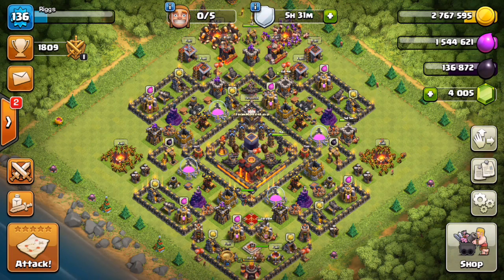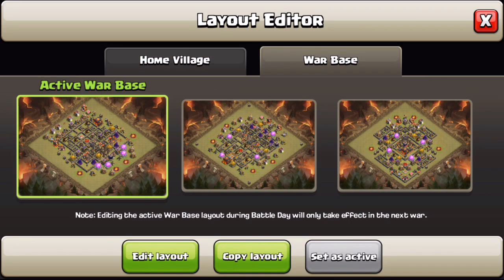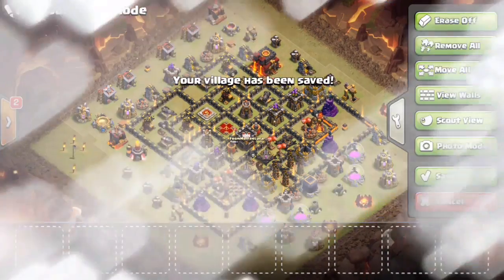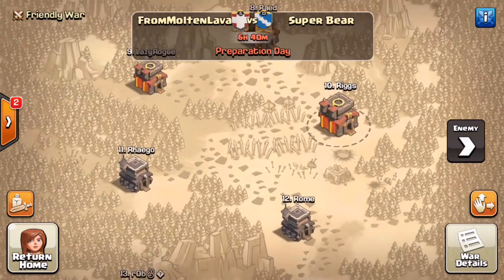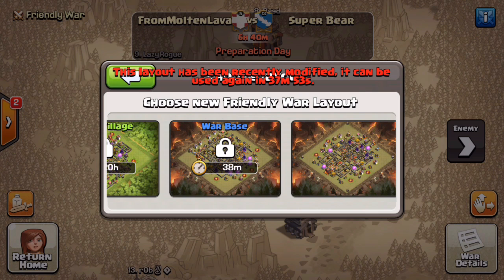The difference here — and the reason why you have to pay attention — is that a lot of people have a base selected. Right here, I have this layout as my active base that I can use in war right now. If we do a regular spin, this base will be active. Let's go to photo mode — this is the base right here, take a good look at it. I can make any changes to it and it will still remain active and I can use it.